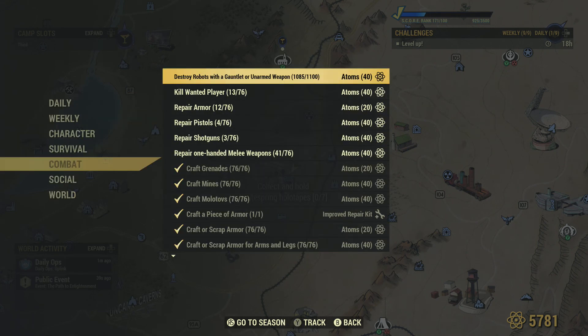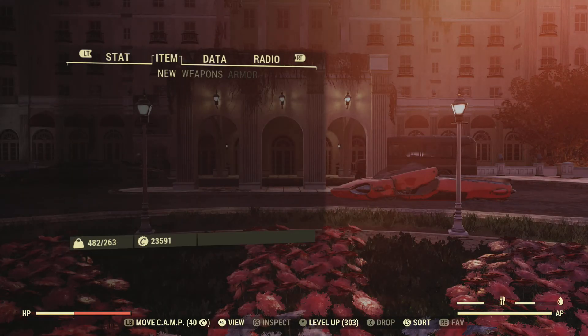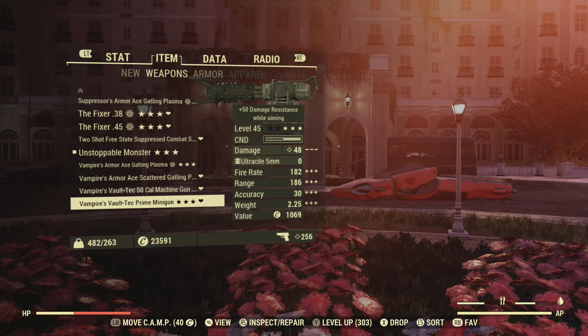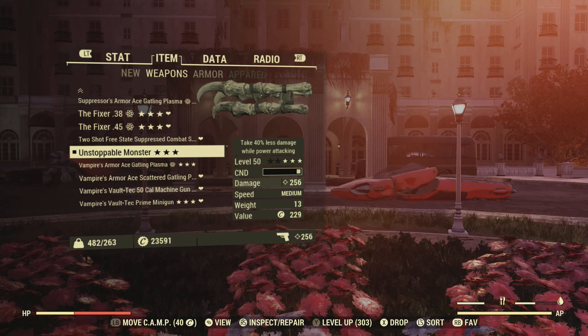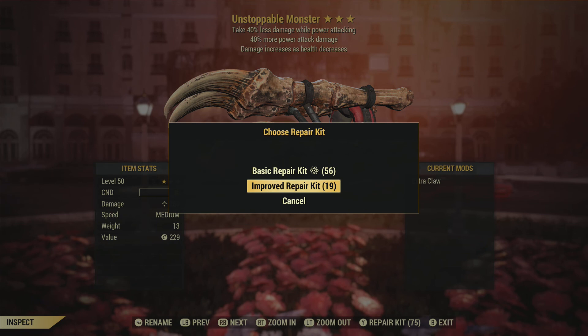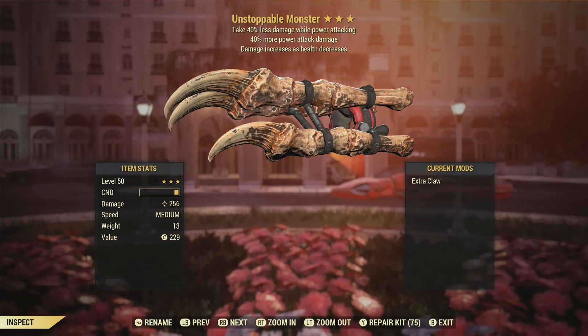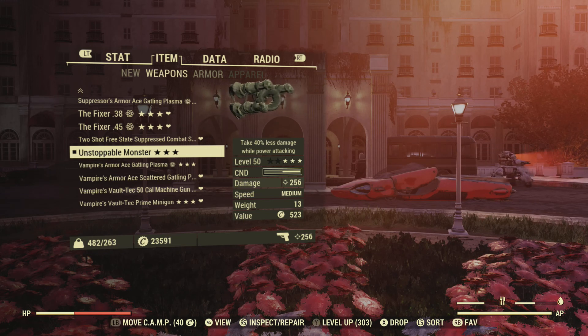To destroy robots with a gauntlet or unarmed, you have to have some sort of gauntlet weapon. What I've chosen to go with is Unstoppable Monster, which most of you would probably have — you get it with Daily Ops as a reward. This is sort of like a bloodied weapon, so the lower your health, the higher the damage. Make sure that it is fully repaired up to the max.